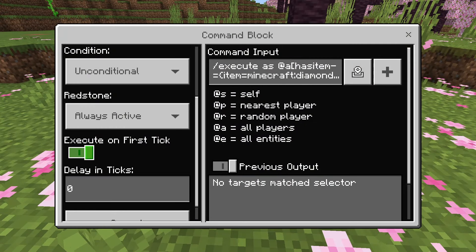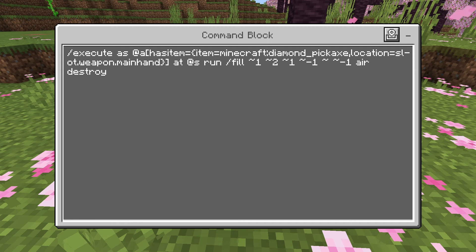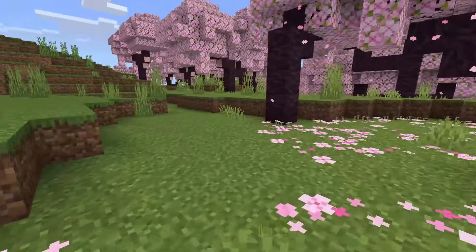For this, you need one repeat command block. Make sure it's set to always active, and this is the command — pause the video and write this into your command block. You can also add a different pickaxe if you don't want a diamond pickaxe, and you can also add a tag if you want to only make this work for certain players. But right now, this is the simplest way to do it. When you're holding the pickaxe it will work, and when you're not holding it, it will no longer work. You can also customise the size if you want to as well.